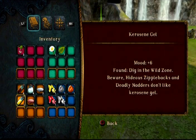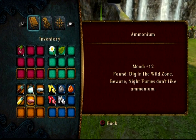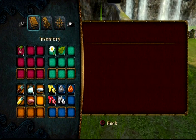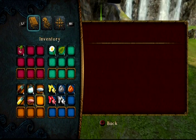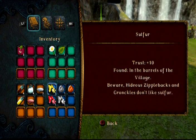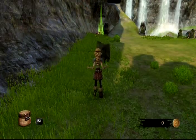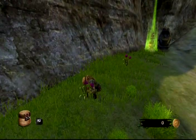What did we get? Kerosene gel — Deadly Natters don't like that, so my dragon can't use it. But I can use ammonium — that looks like ammonia, actually. Quartz — I can eat that. I can eat rubies too. I don't know what feeding your dragon iron ore and rubies does, but I'm just picking it up while it's here.